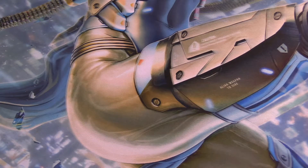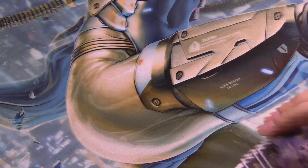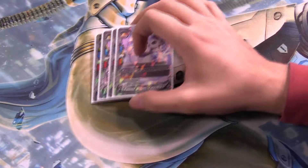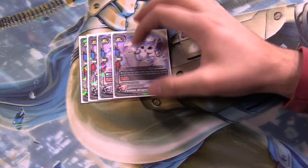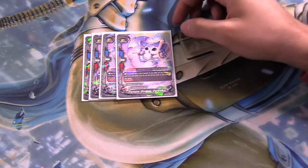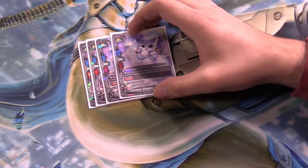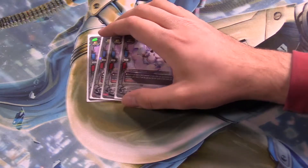First off, we have 4 copies of Fortune Dragon Forbolka — never quite get the name right. Discard from your hand if you have a size 3 Dragon Lord and gain 2 gauge — and you can spam it. Hooray.